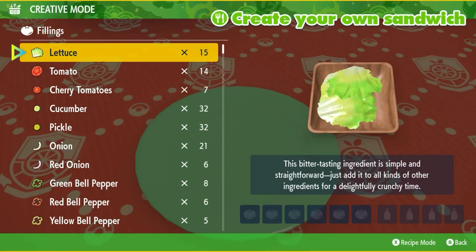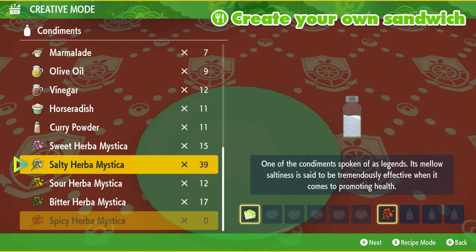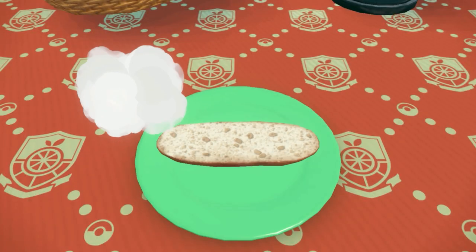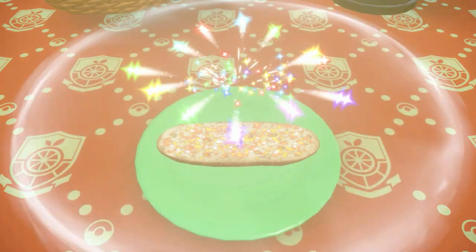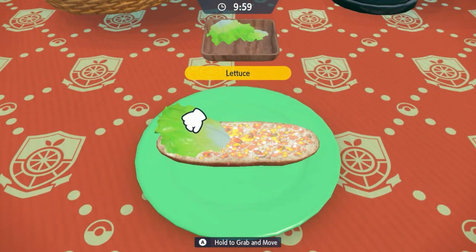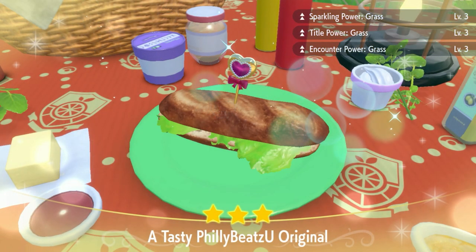For the grass sandwich recipe, I'm going to be using one lettuce, one spicy Herba Mystica, and one salty Herba Mystica. Feel free to write down in the comments what sandwich you use and the ingredients you suggest, because there are always alternate recipes for sandwiches. I appreciate everyone who does comment that.